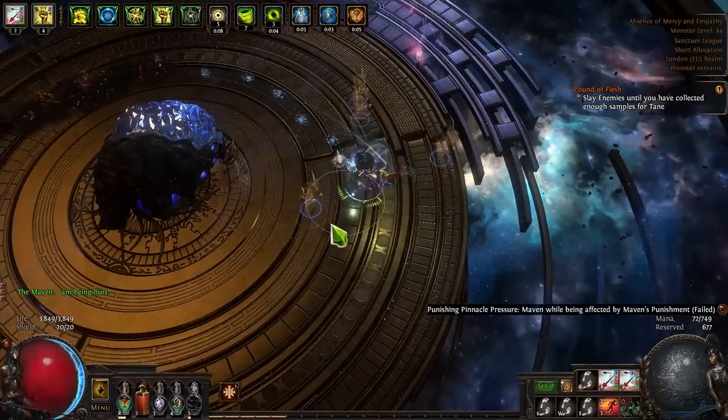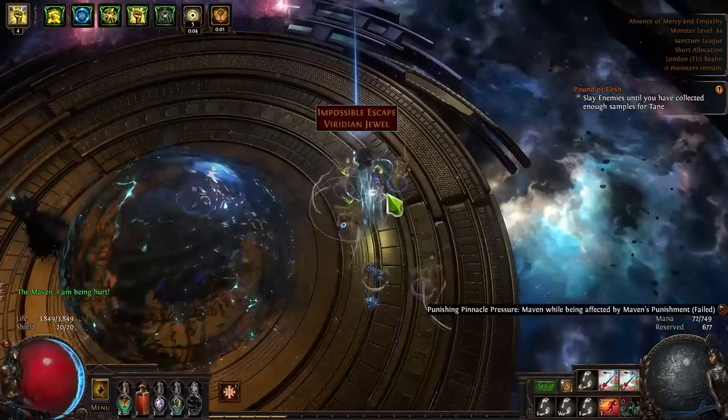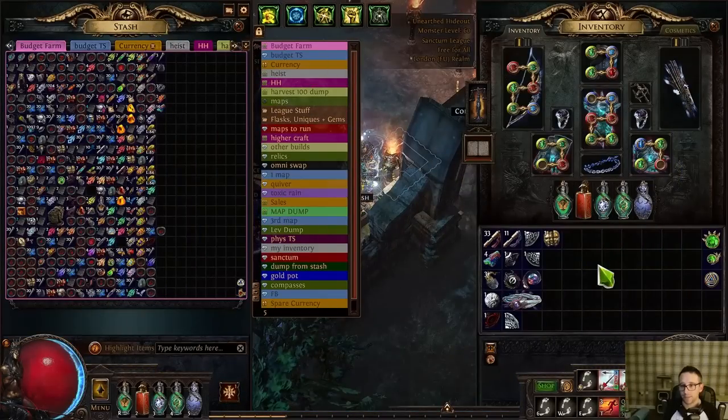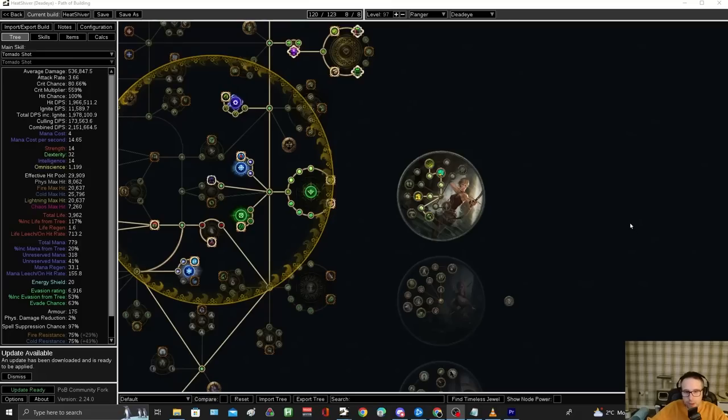I think there are definitely cases for saying Heat Shiver should be run on the build, but it's not wrong to say it shouldn't be — you need to make a lot of compromises and be very careful about map mods until you get your damage high enough not to worry about it. So let's say this setup I've gone through — if you increase your damage by 30% you could probably safely run it, but it's expensive to do that. I don't think it's necessarily wrong if you don't run it, because you do have to make a ton of compromises.